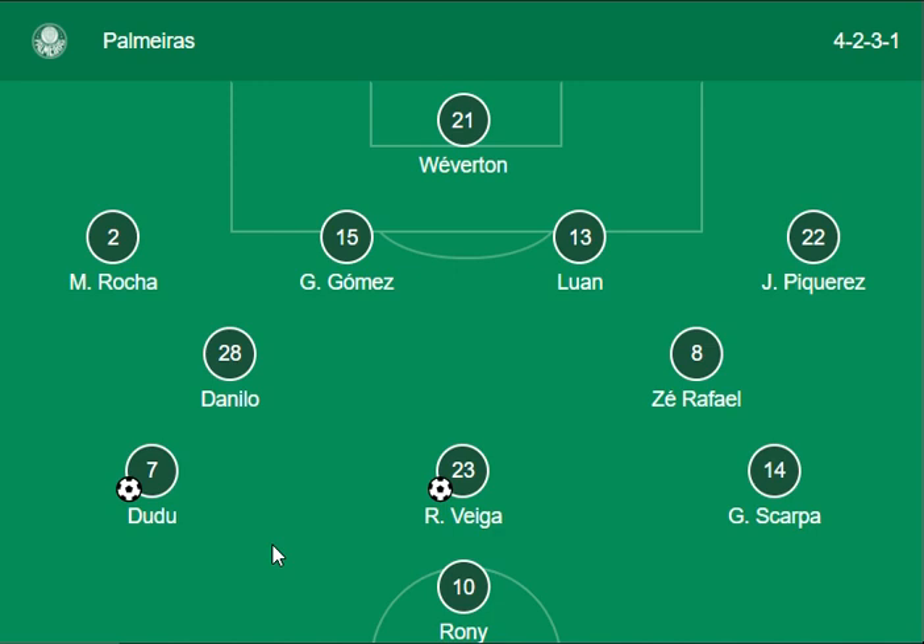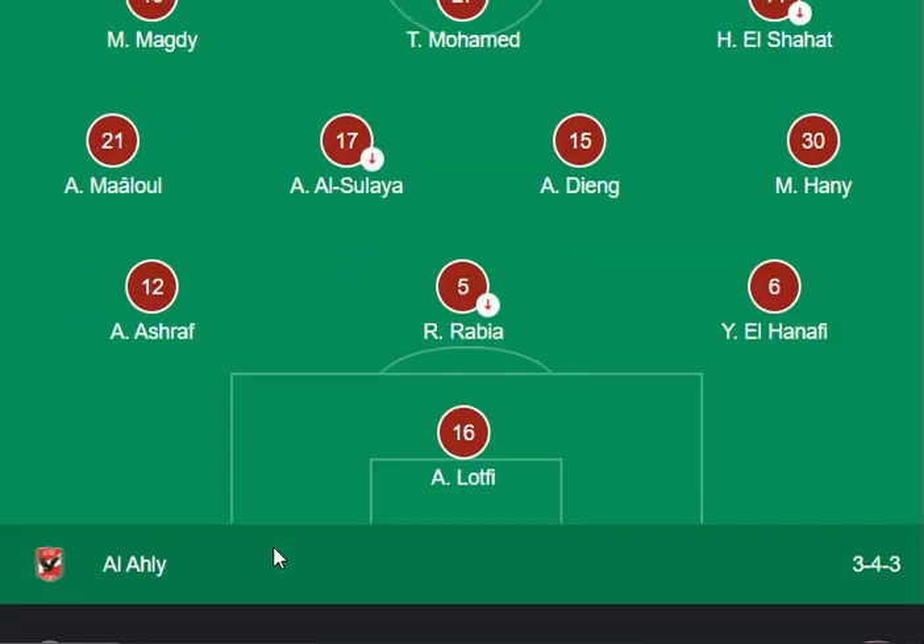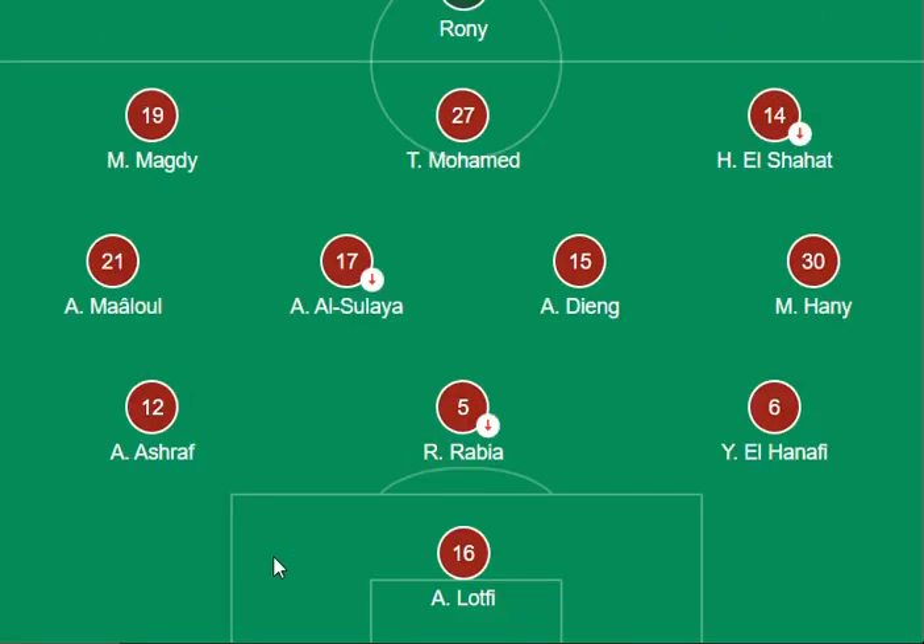Their combination is like a 4-2-3-1. On the other side, Al-Hilal's lineup includes Megidi, Mohamed Al-Sahat and Mowlin, Deming and Hani, Ashraf, and Rabia as the main forward side. Their combination is like a 4-3-4 and 3-1.